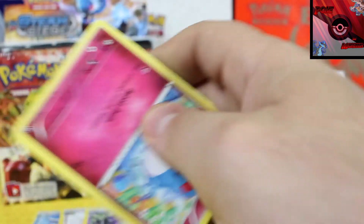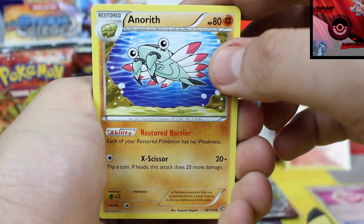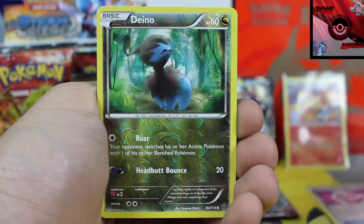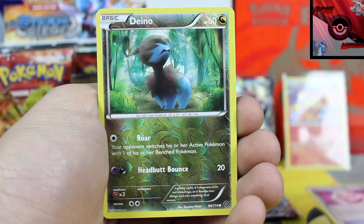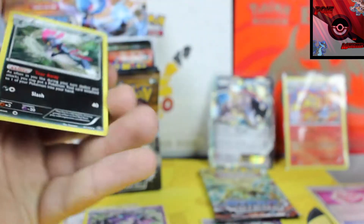What is that? I think that's an Yveltal — pretty sure it's an Yveltal. And we've got another green coat. We got an Anorith, followed by a Hawlucha, an Ambipom, and a DNO Reverse Holographic. And the rare card is a Vespiquen — Vespiquen Reverse Holo.